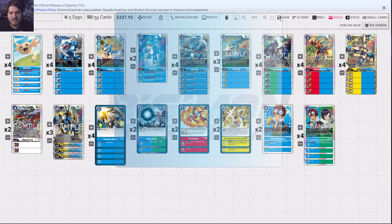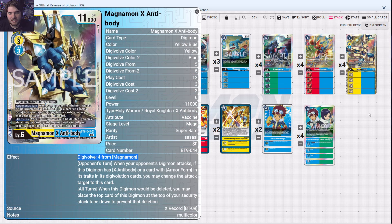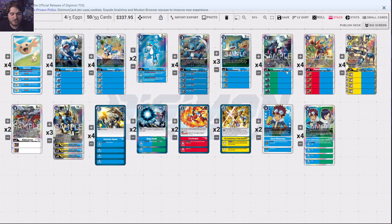We have Flame Rockets for security checks as an extra out. We have a grand total of 12 targets for Magnamon X Antibody with the Golden Digizoid to go into, but he also has his own target — he can digivolve on top of himself for four. We also play four Hammer Sparks. Chimeramon is in here to grab Rydramon, Flamedramon, and Magnamon all in one, combining into the Chimera, allowing you to restand and swing again for OTK potential while playing a more protective defensive deck.